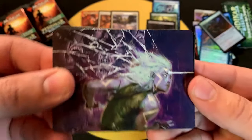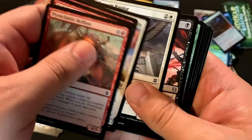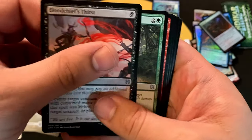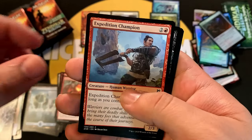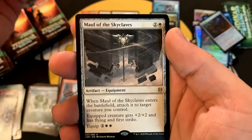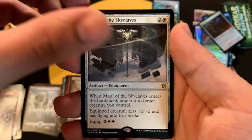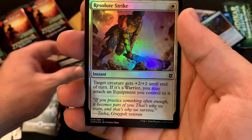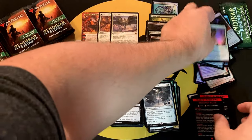Some nice art — very cool. Island. Expedition Champion, Malakir Blood-Priest, and Maul of the Skyclaves for our rare, followed by a common foil Resolute Strike and some more mini-games. Foils are becoming quite a pile — let me set those aside.